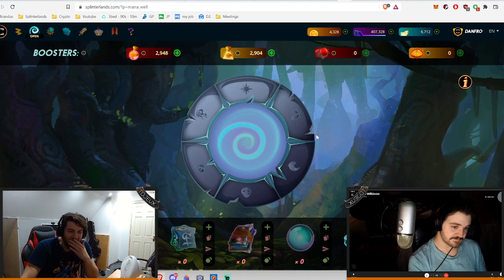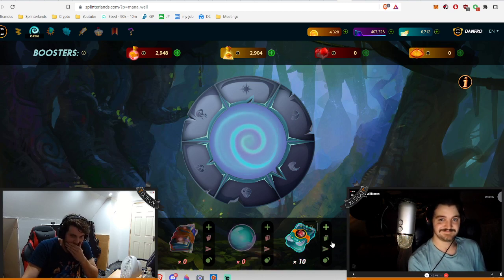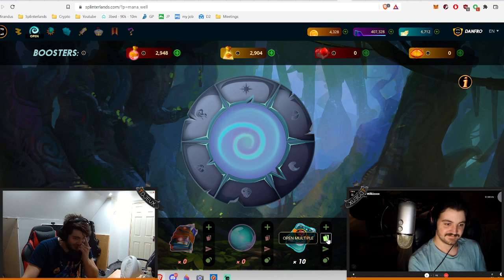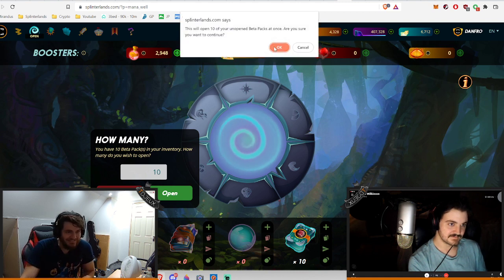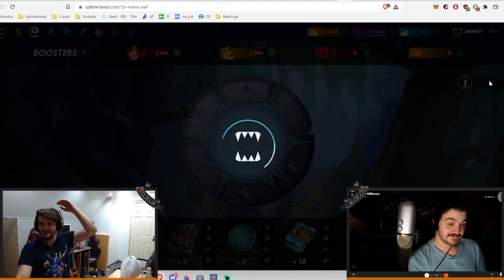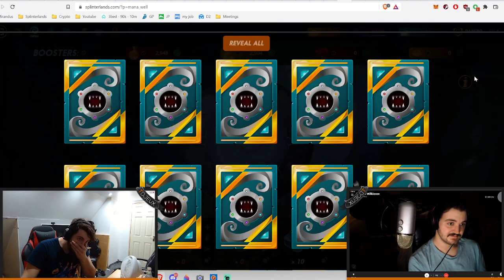Is there a gold or legendary? Oh jeez, here we go. I've got 10 here. I think I'm going to open them all at the same time. This is terrible — terrible, but let's go guys. I've opened into the beta packs. What are we doing? Have we just lost a lot of money? I'm just going to hit Reveal All guys. I'm just trying different things so that it doesn't screw me over.